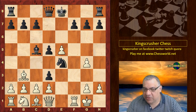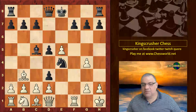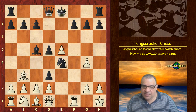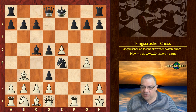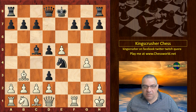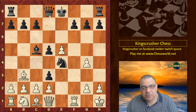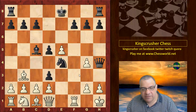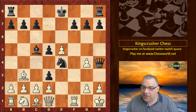We have Bishop c5. You might not think this is a big deal — what's the big deal about this position? It doesn't look as though anything's particularly special about it. Surely there's nothing special? No tactical cheapo or anything... or is there? Maybe we can play for a cheapo with Queen h4, because we were threatening Knight g3 — that would be fun.